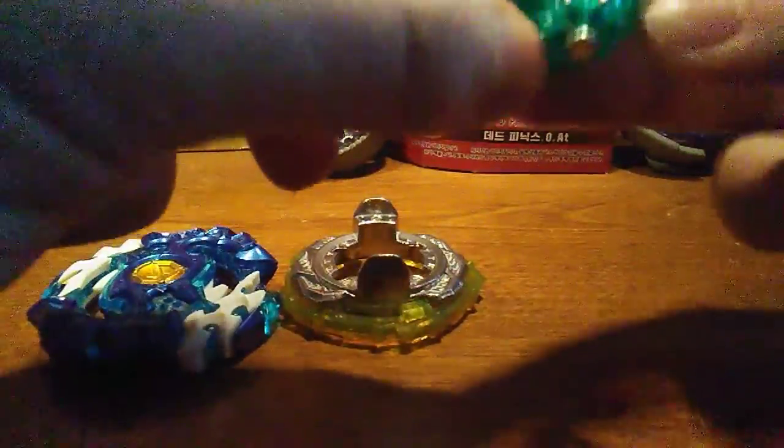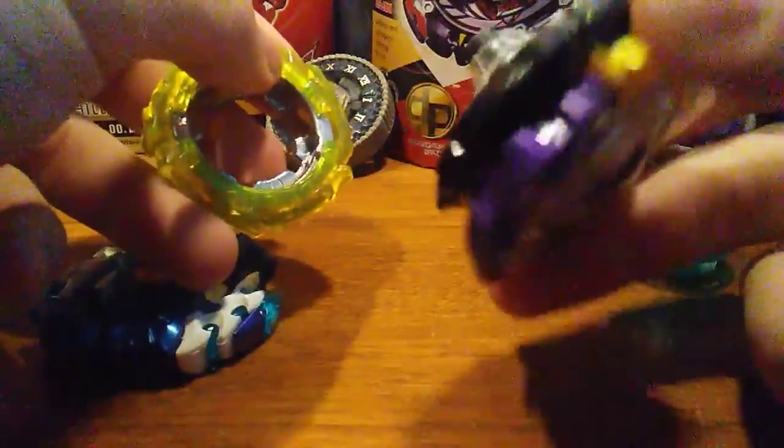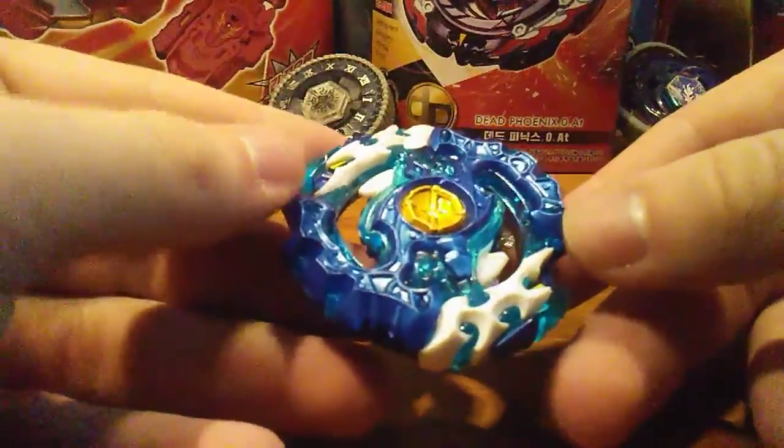Let's go over the parts real quick. We have the Iron Driver to start off — this is the part you'll get on Siege Excalibur, I think. I always called it Surge Excalius, but it's Siege Excalibur. Then we have the Six disc and Meteor frame — you saw the Six disc on Genesis Valkyrie and Triac, and Meteor you see on Regulus. That's pretty good.